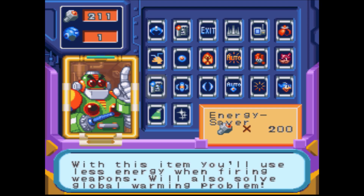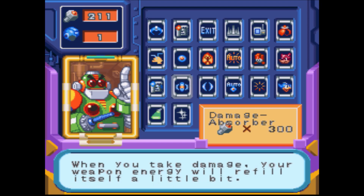Energy Saver! With this item, you'll use less energy when firing weapons. We'll also solve global warming problems. I don't know about that, but sure, whatever you say. Damage Absorber — when you take damage, your weapon energy will refill itself a little bit. Not bad, I guess.